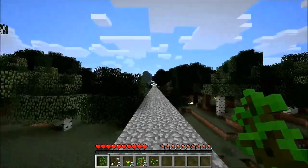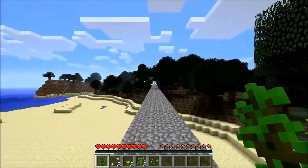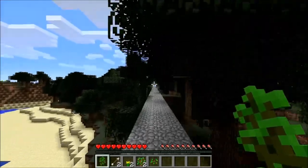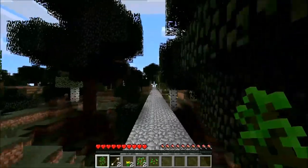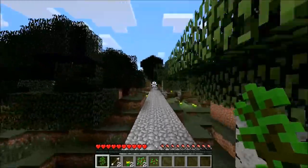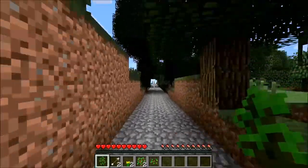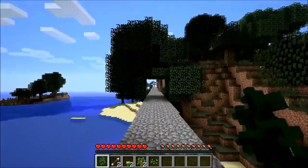This cobblestone path and this cutout I built with mcEdit just to make it quicker. This terrain we're traveling through is beta 1.7.3 terrain. I built out to generating terrain to 1.6.4 when it was still endless oceans.